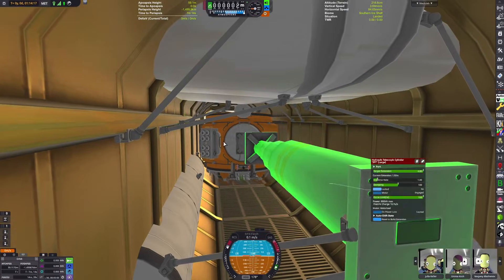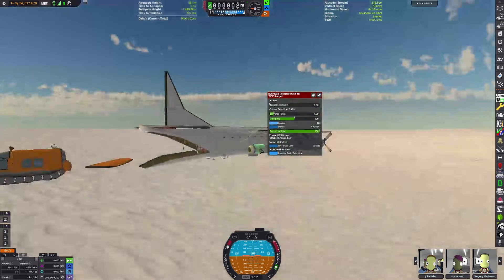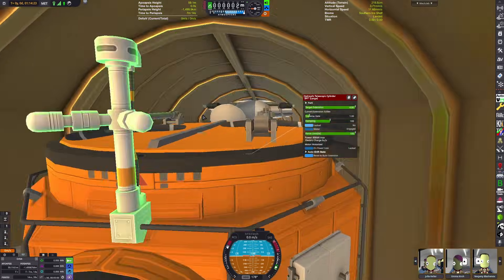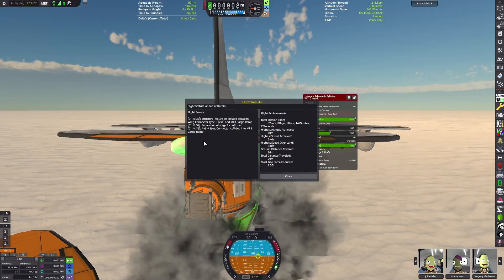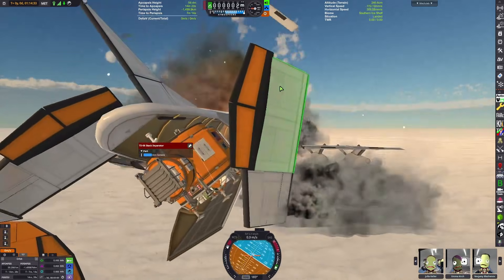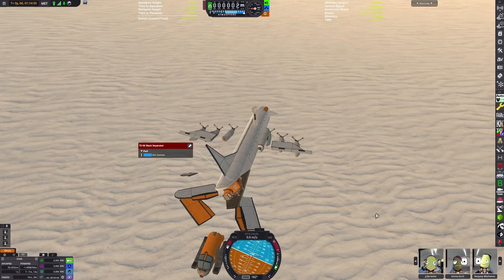We can get the tractor out using some Kerbal Foundries tracks. This mission is also really a showcase of Textures Unlimited Recolor, since that's the only way we can get that nice safety orange on all the craft. I tried to detach the base module, and that causes everything to get far worse — now the plane has no wings, which is very detrimental to it being a plane.